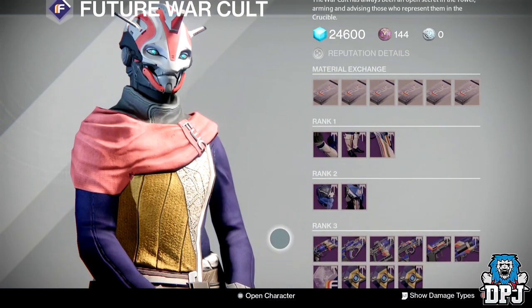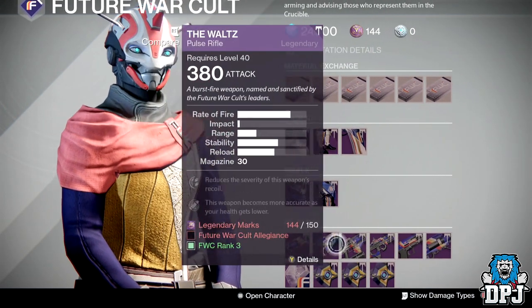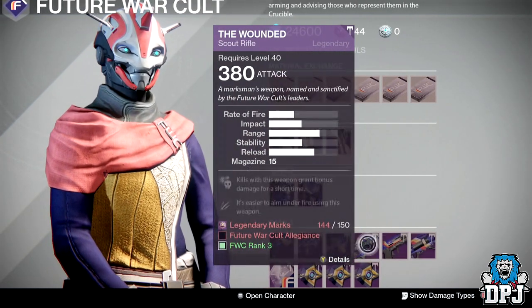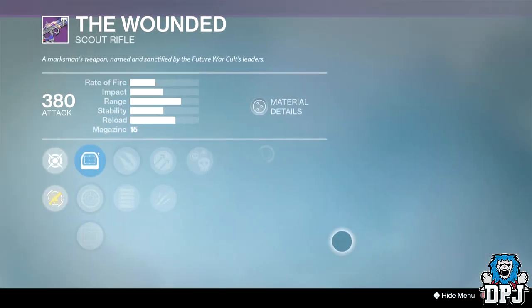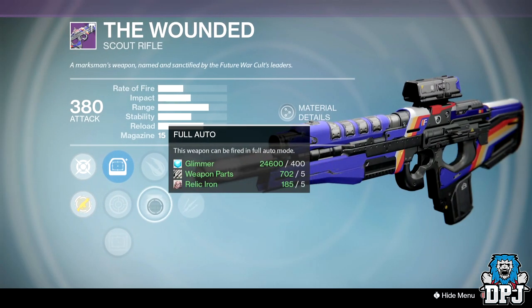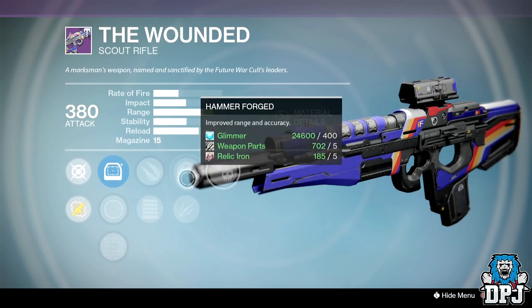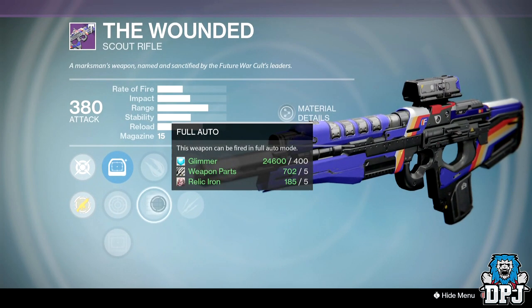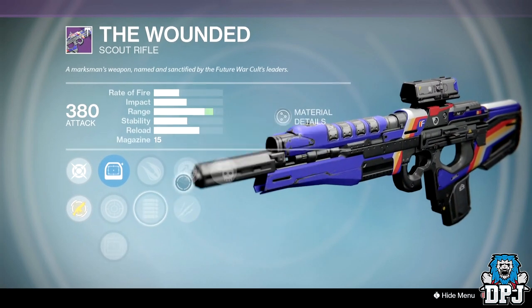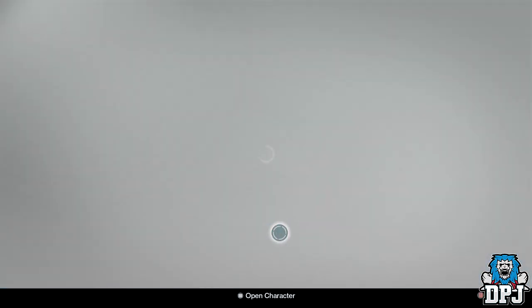Weapon-wise there's nothing here worth spending your marks on. The Wound is probably the best thing we've got this week — we've got Crag Control, Hammer Forged, Unflinching and Full Auto. It could be quite good; I've got a full auto version I've yet to try in PvP. But at this moment in time I would not recommend wasting your marks on it.